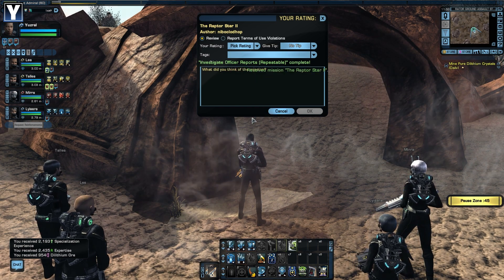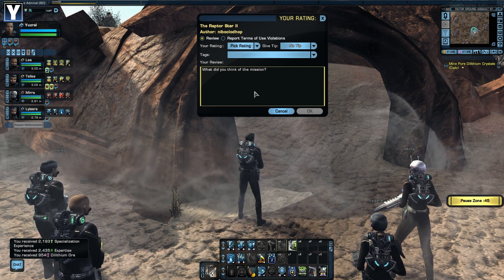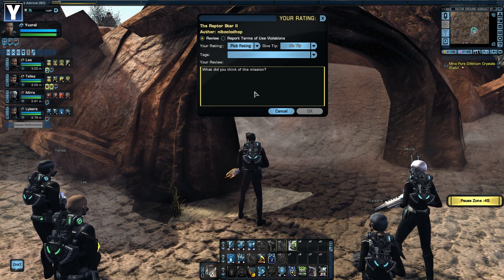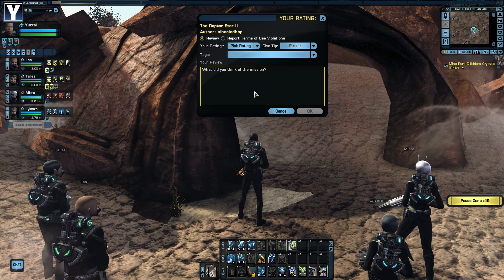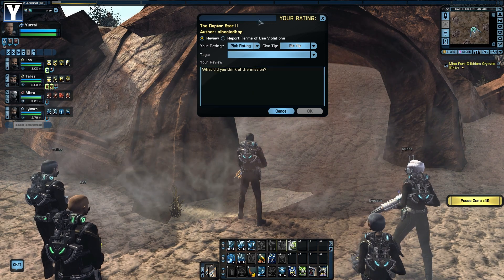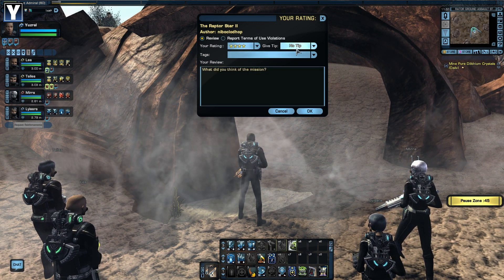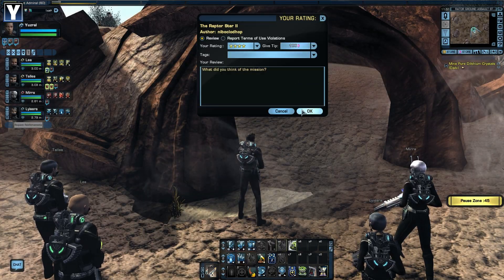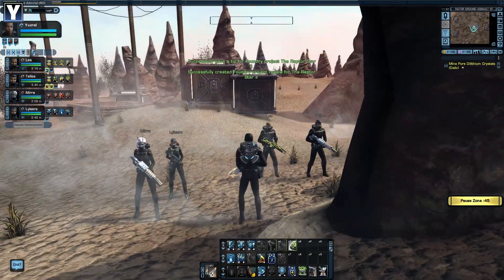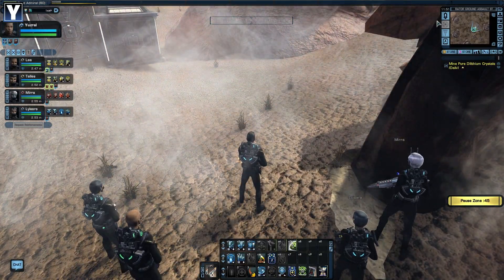It's the end of the mission. That has been part two of the Raptor Star — one of the older Foundry missions that probably needs a balance pass, purely because the Romulans got a major boost to their ground combat a few years back, which tells you rather how old this mission has got to be. But all in all, not too shabby. Ladies and gentlemen, I have been Yuzral, the game has been Star Trek Online, that has been Foundry Frolics — like and subscribe if you want more of this nonsense. And until next time, farewell.